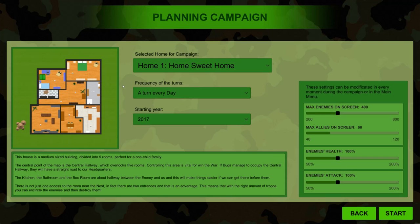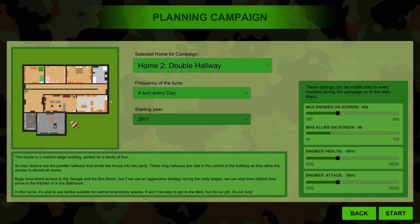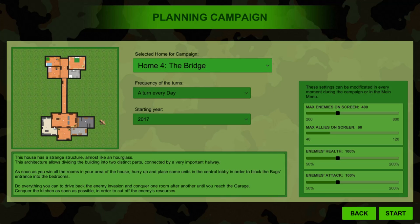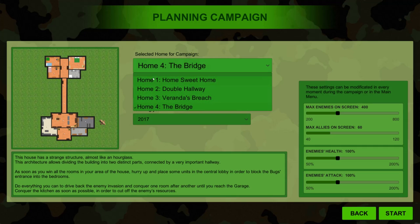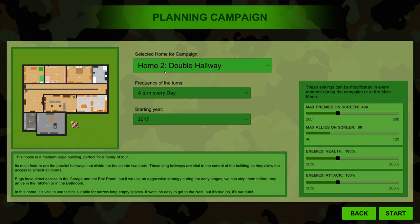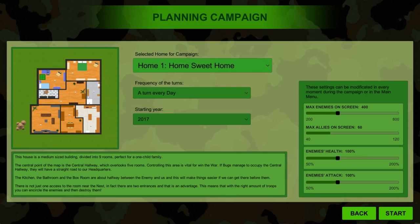Here we are at the map. It's basically different homes, which I love. So you got the 'Home Suite Home,' which is a generic home, and then we got the double hallway right down the middle. These things just get more and more interesting — look at the bridge. That is going to be a choke point like no other. Let's do a simple home — Home Suite Home definitely looks like the simple one, so I think we're going to do that one.